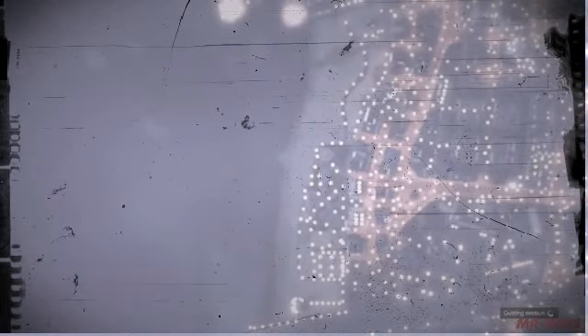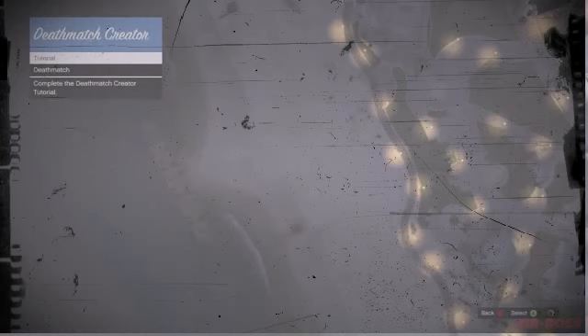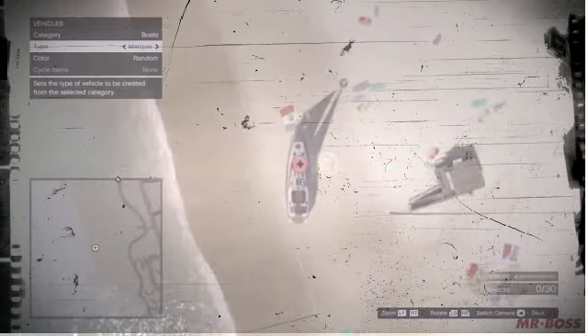Obviously red cargo bobs are not just floating around the airport. However, because this is a job that you can create, you can invite easily 6 to 7 or 8 of your friends and it can be just like any other normal free roam. What you're going to do is go over to the deathmatch creator, and in order to start this, you're going to go over to deathmatch details placement.